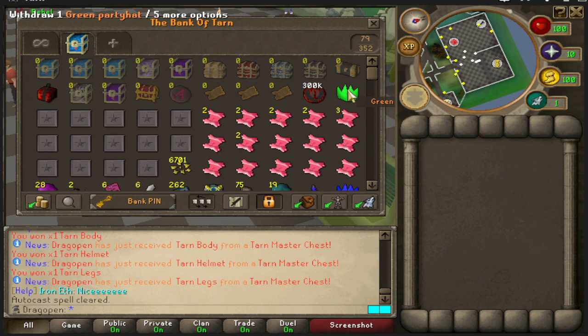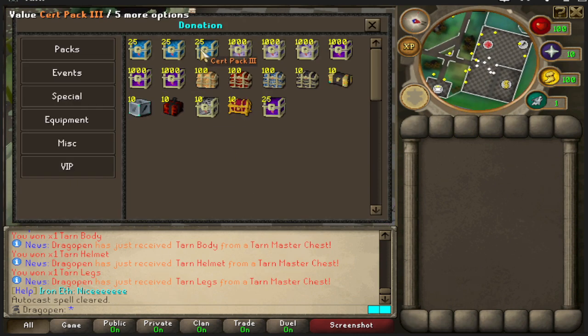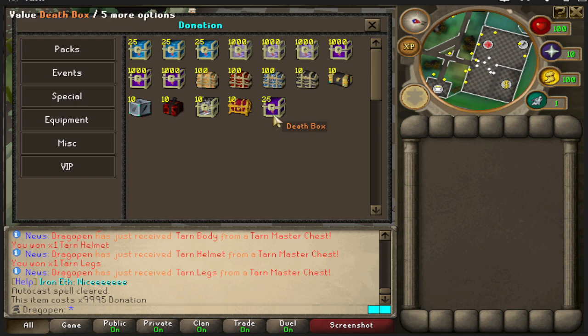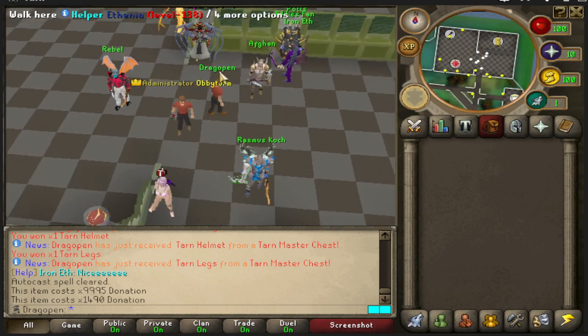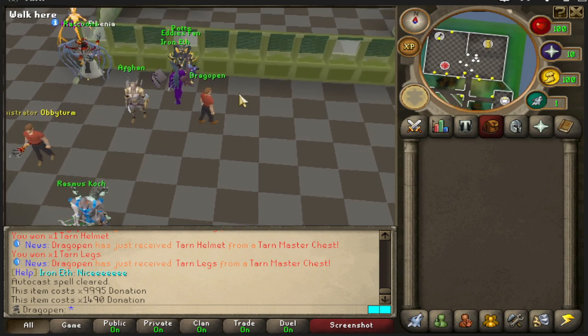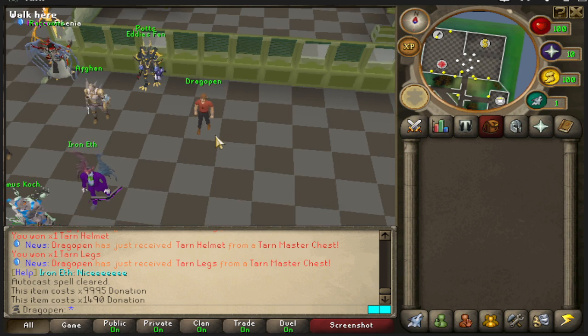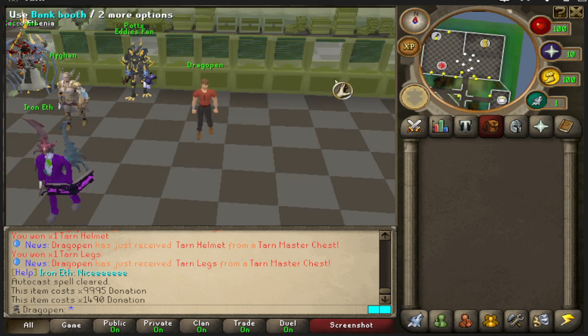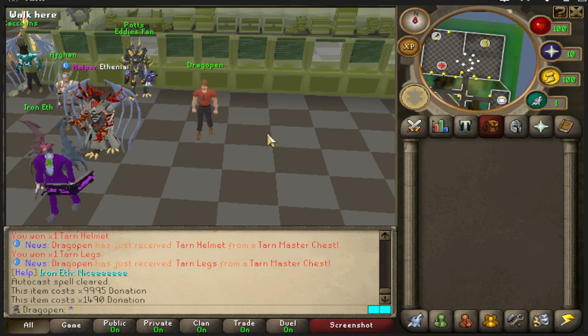If you're looking for any of the boxes we opened today, you can find them in the donator shop — all the way up to the tyrant master chest we were talking about. Be warned it is 10,000 donator points, while the death box, which is second best, is only 1,400 — so gamble wisely. Also, as long as you stay logged in and AFK, Corrupt does give-all giveaways during the day, so it pays to stay online. That's going to be it — I appreciate you guys tuning in and I'll see you next time on Turn RSPS.